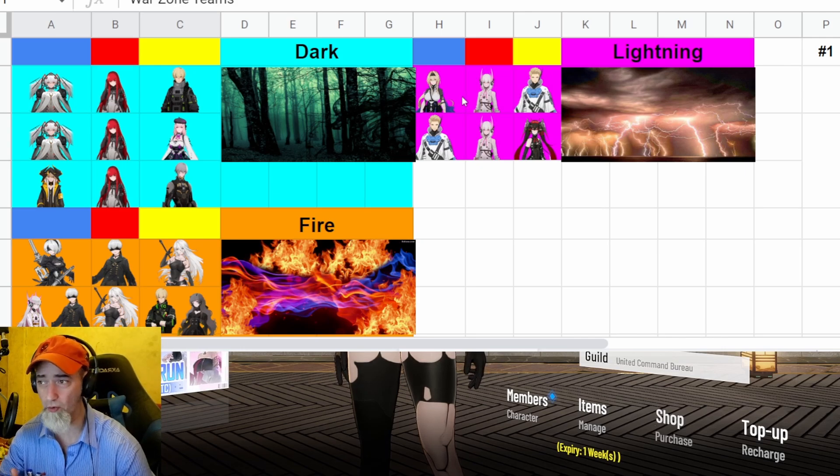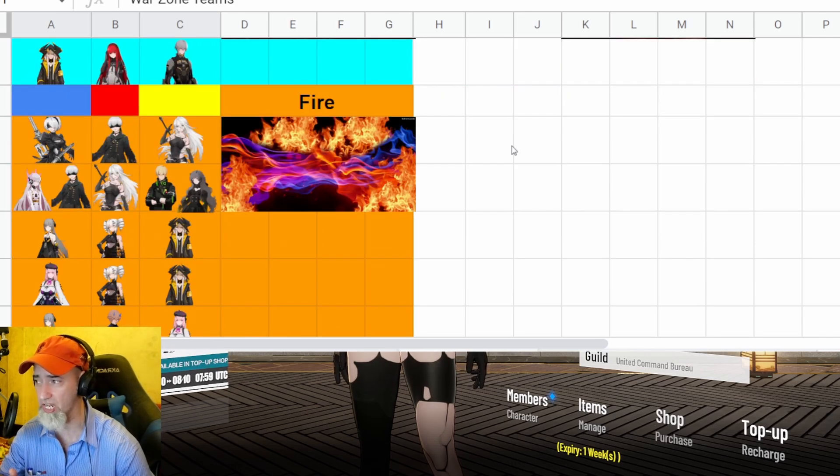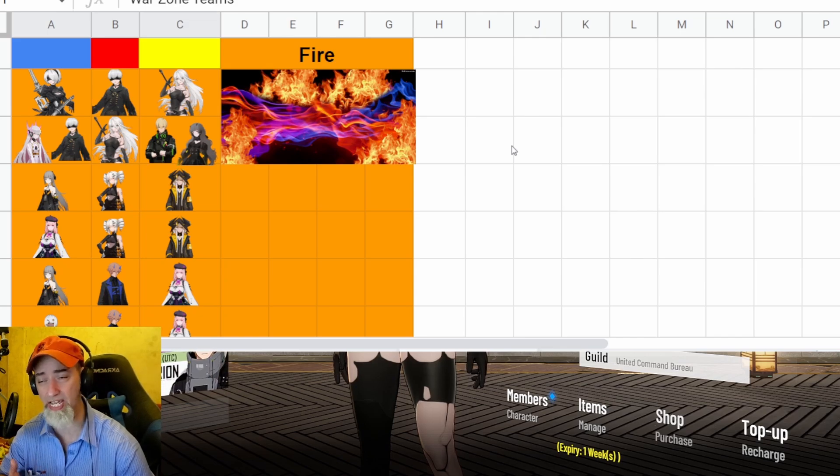For lightning, there aren't a whole lot of options. If you have Bianca, these two A-rank characters are easy to level up. If you don't have Bianca, you can get Lucia Dawn and set up a lightning team around her until Esfera shows up in the future. I will update this spreadsheet as we get new characters.